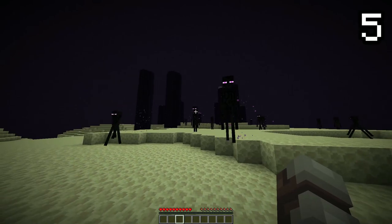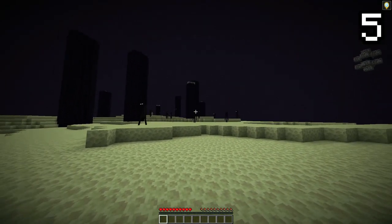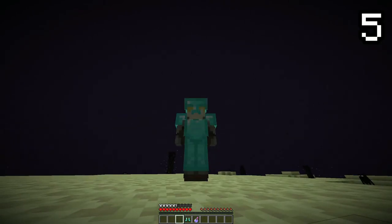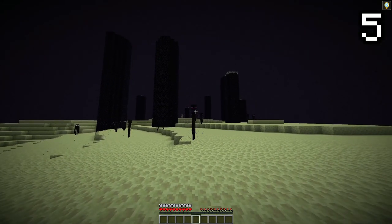Endermen hate being stared at, but what if you were invisible? Sneaking or being invisible actually reduces the detection range on which an enderman can detect you. This increases with the amount of armour pieces you have on, so make sure not to be wearing any armour to avoid detection.